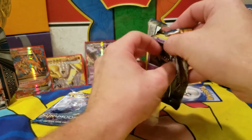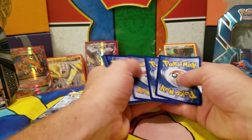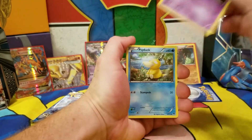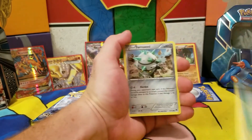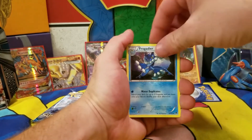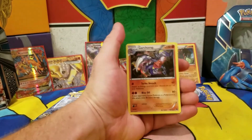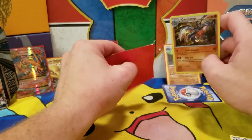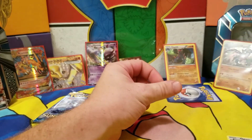Alright, last pack for Swampert — Breakpoint. We have: Psyduck, Shelter, Blitzle, Ferroseed, Gyarados Spirit Link, Bursting Balloon, Frogadier, reverse holographic Glameow. It has to be something good, right? Come on Swampert! Holographic Garchomp — alright, Swampert trying to make one last stand. Sadly he is still down in his shame and that's where he shall stay. Two points for Swampert.